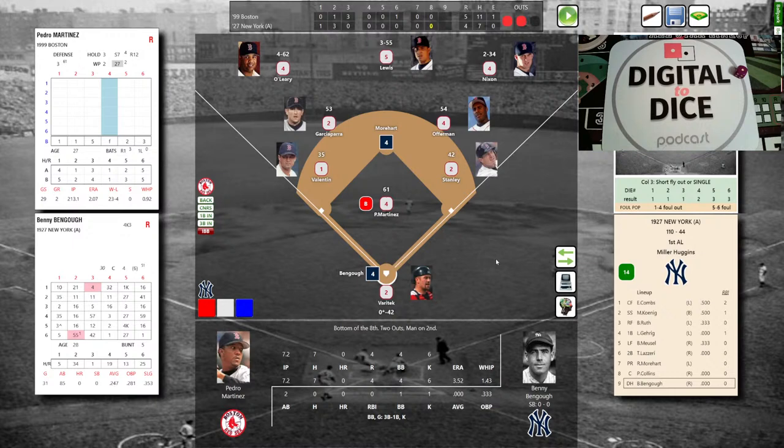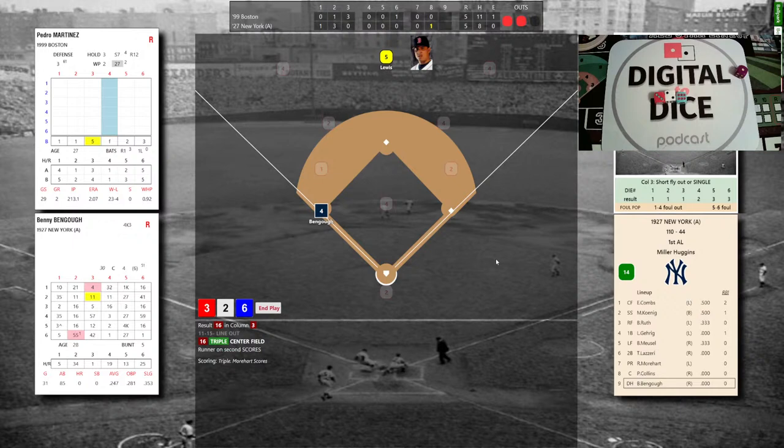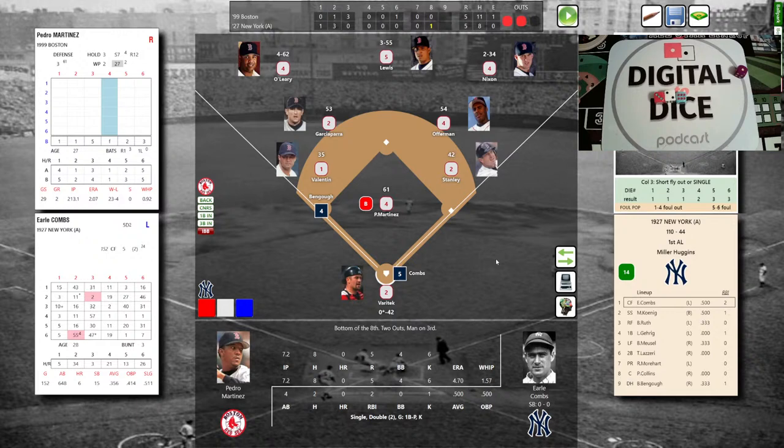Bengough laced a rising line drive over the head of Darren Lewis; by the time he corrals it and throws back in, Bengough pops up sliding at third — easily — scoring from second is the pinch runner Moorhart. We're knotted at 5 with two outs in the bottom of the eighth, and the Yankees are threatening to take the lead. Bengough stands 90 feet away. Top of the order — Earl Combs. What a game!